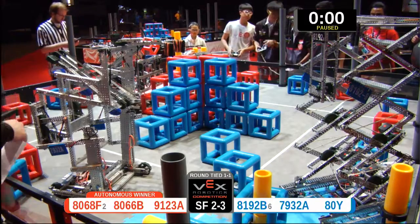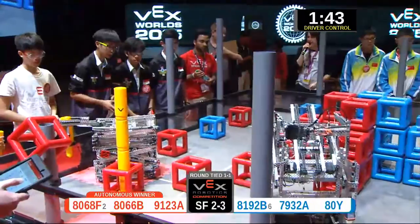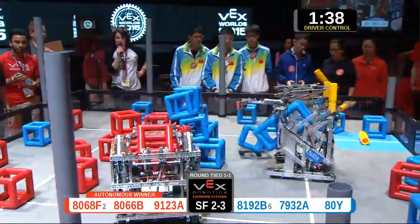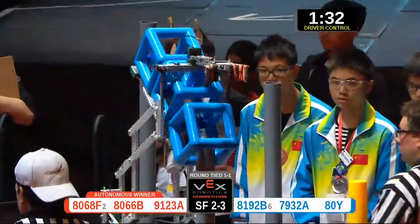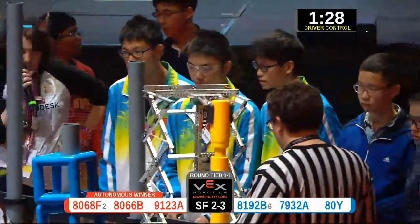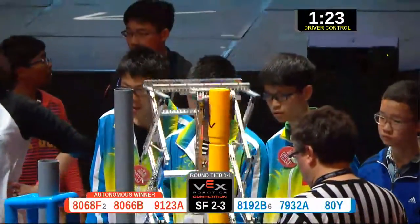Drivers, here we go in 3-2-1, take them over. Here come the drivers. All right, you've already seen everybody here perform on this field today several times and in the semifinals. We have 80-66-B and 91-23-A on our red alliance. Blue is 79-32-A and they are working with 81-92-B. Those are your alliance partners.